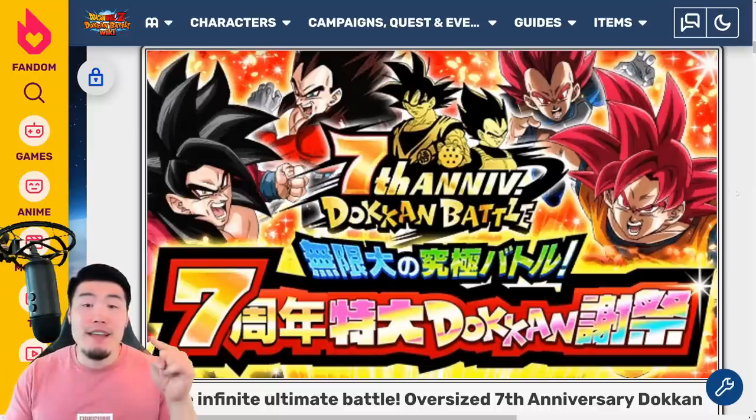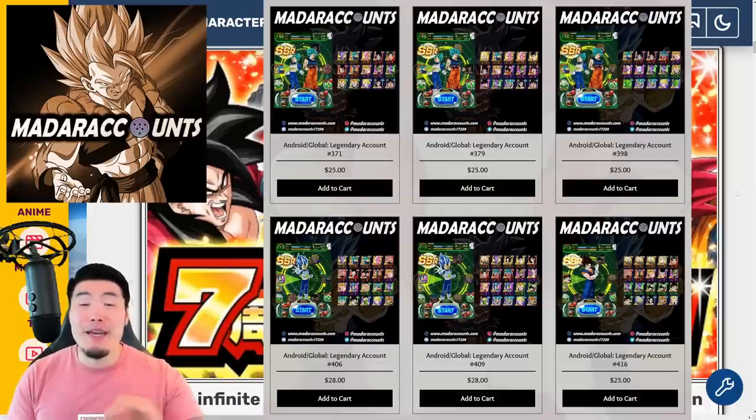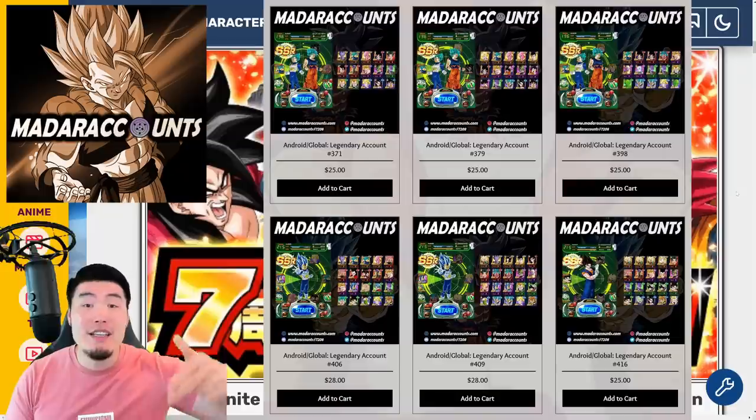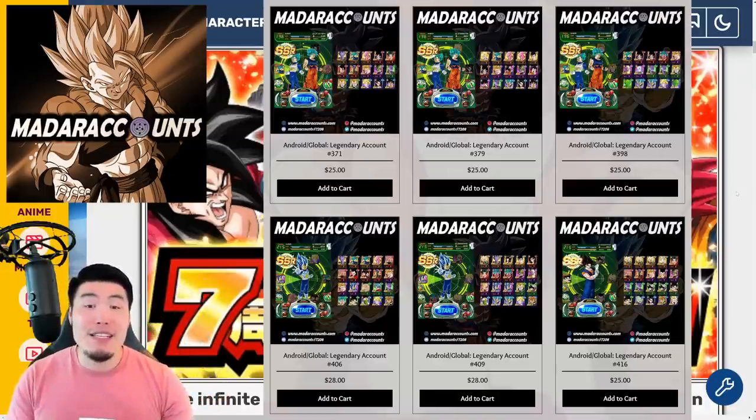Before we jump into it, I want to give a big shout out to the sponsor of today's video, which is Madera Accounts. If you guys want to pick up a stacked global account with thousands of stones for very reasonable prices, then make sure to head down to the link in my description and check them out. If you see something you like, you can use my discount code TIGER for 20% off your entire purchase. That is Madera Accounts for a stacked global account, and code TIGER for 20% off.